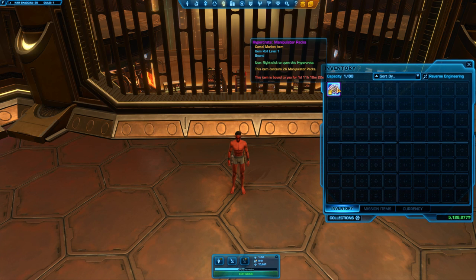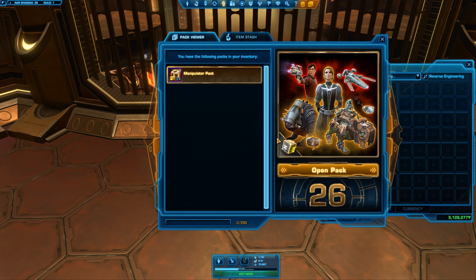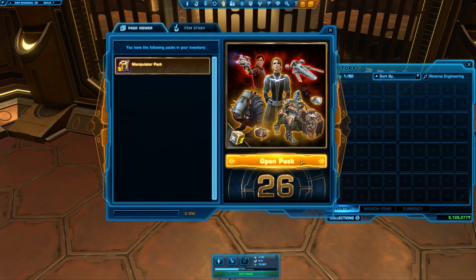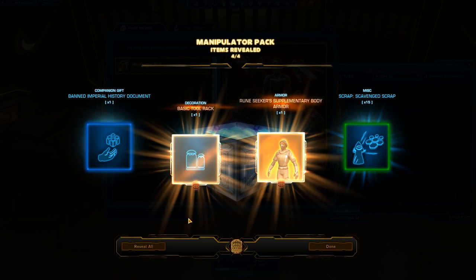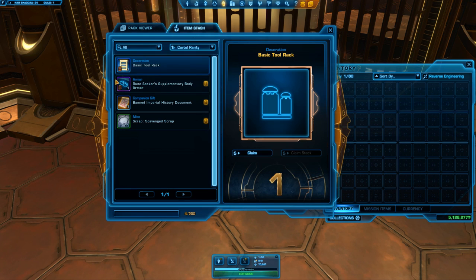Let's get into it - actually, before we get to the main video I want a drink because this is probably going to be a long video. Let's begin opening the Manipulator packs with the new cartel pack opening experience. I got rid of all the stuff in my item stash - you really need to empty your cargo holds when you go on another character to empty the item stash and put it in their cargo hold.